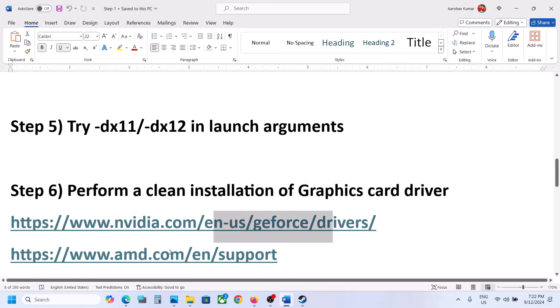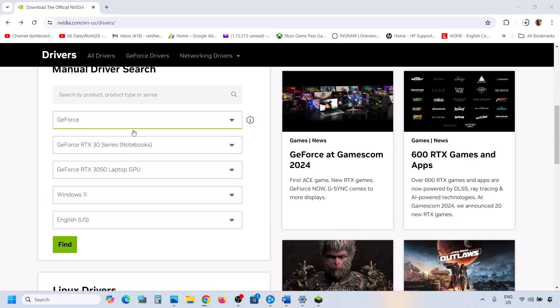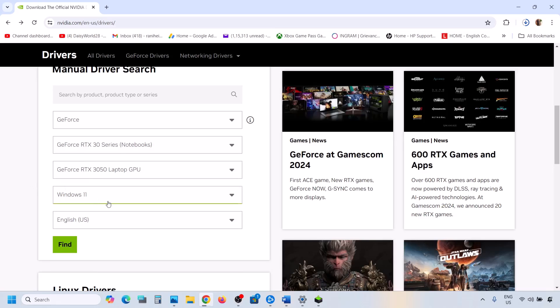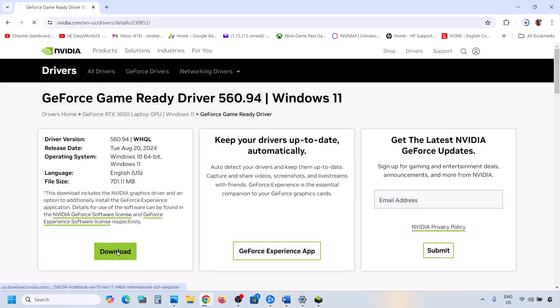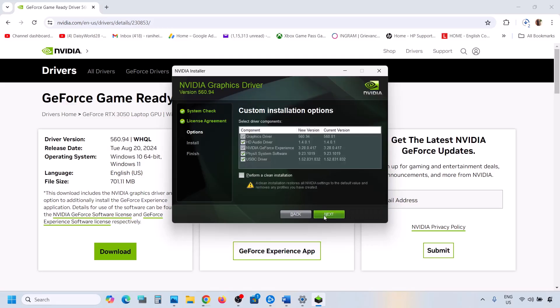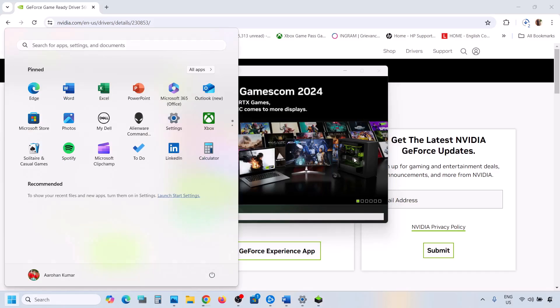The next step is to perform a clean installation of your graphics card driver. If you have an NVIDIA card, go to the NVIDIA website; if AMD, go to the AMD website. On the NVIDIA website, select your series and graphics card, select the correct operating system, and click Find. The latest driver will appear on top — currently version 560.94. Click View and then Download. Once downloaded, run the EXE file, click Agree and Continue, select Custom, click Next, put a check on 'Perform a clean installation', click Next, and once complete, restart your computer. After restart, launch the game and check.